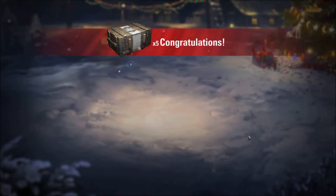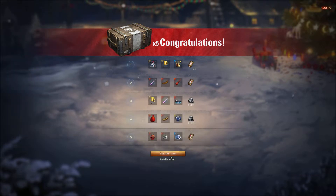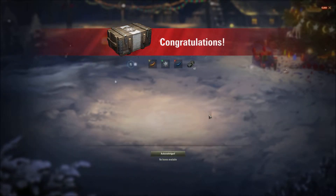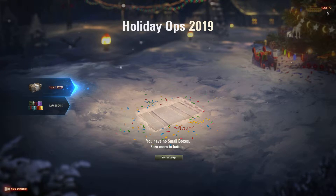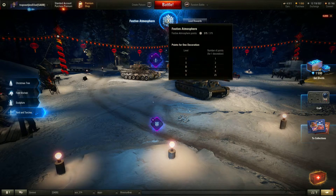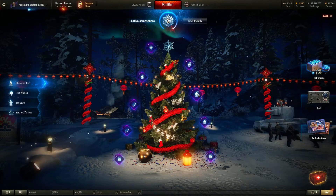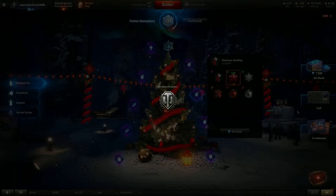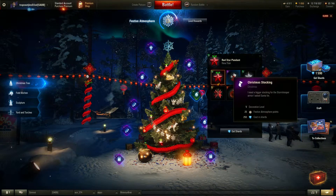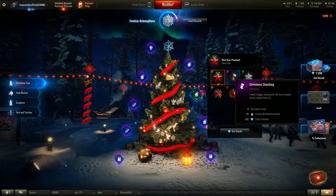As you open the boxes you will receive decorations, and these decorations all have tiers from one through five. If you receive a tier five, you're lucky because you can decorate your tree and everything with the highest tiers. You get four points for a lower tier decoration, but if you choose a tier five you get 25 points.